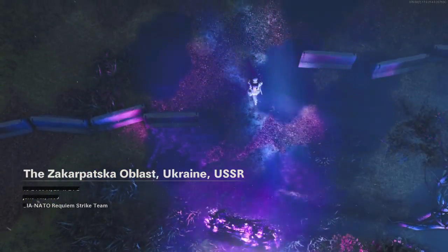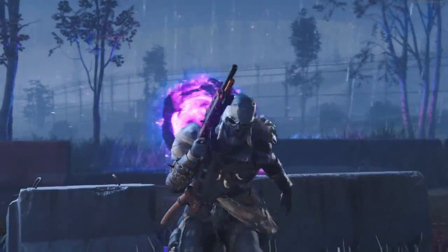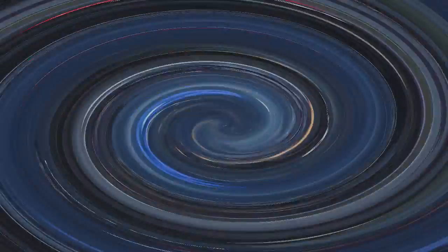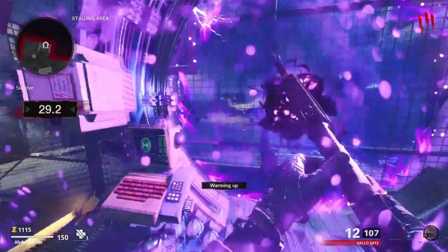Forsaken is finally out, and in this video I'll be showing you guys how to unlock Pack-a-Punch as soon as possible. The first thing you're going to want to do is interact with the teleporter at the spawn point.